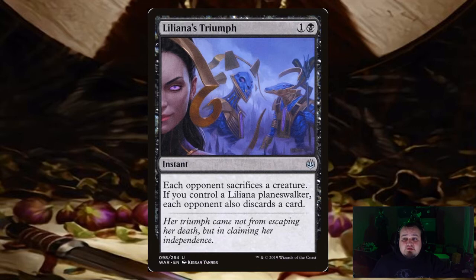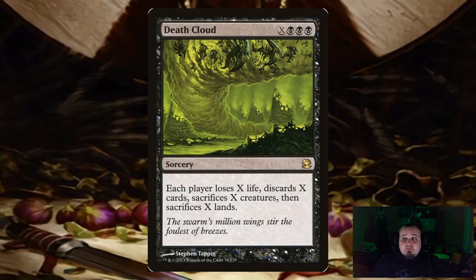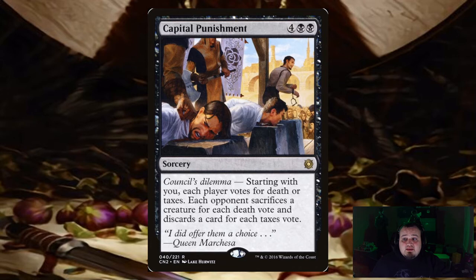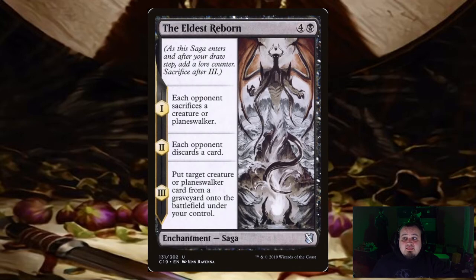Then there are cards that do both. Liliana's Triumph — each opponent sacrifices a creature, and if you control a Liliana planeswalker (we have 2 in the deck), each opponent also discards a card. Death Cloud — each player loses X life, discards X cards, sacrifices X creatures, then sacrifices X lands; sure you're hitting yourself but you get a lot more in return. Brain in a Jar... each player loses half their life, discards half the cards in their hand, then sacrifices half the creatures they control, rounded up each time. Capital Punishment — each player votes for death or taxes; each opponent sacrifices a creature for each death vote and discards a card for each taxes vote. The Eldest Reborn — step 1, each opponent sacrifices a creature or planeswalker; step 2, each opponent discards a card; step 3, you put a creature or planeswalker from a graveyard onto the battlefield under your control.